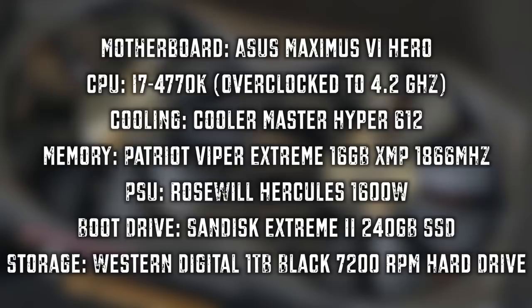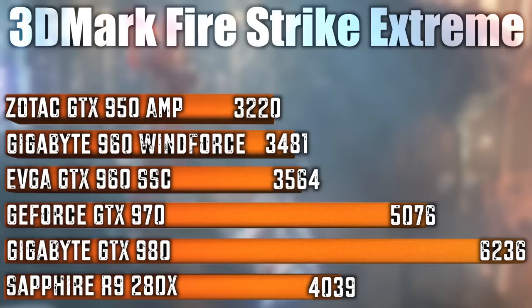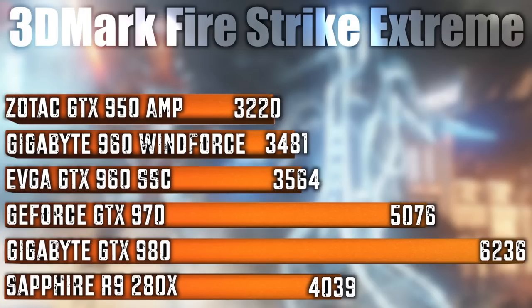Let's take a look at our test station, which includes an i7-4770 overclocked just slightly, 16 gigabytes of RAM, and for storage a Western Digital Black Drive, along with all the games and drivers we're testing with. We always use the very latest drivers available, so have no fears there. Let's jump in and check out those benchmarks and see how this card does.